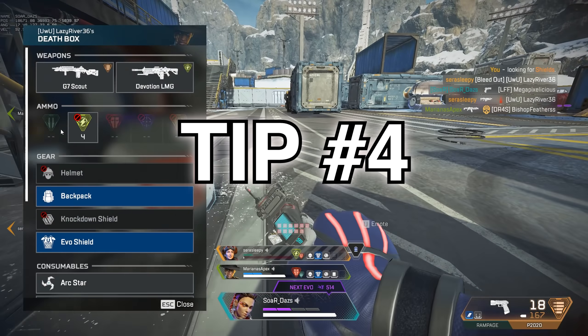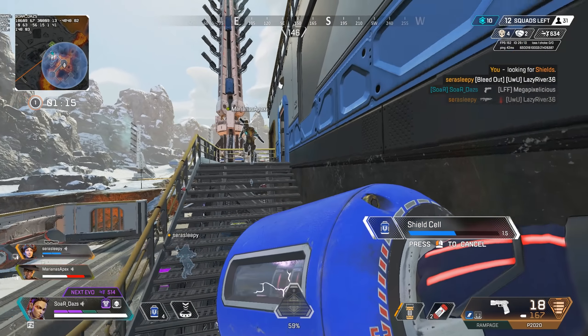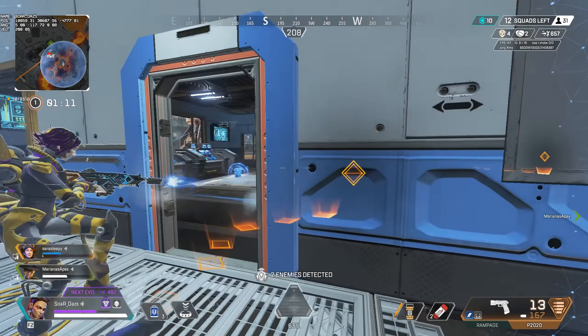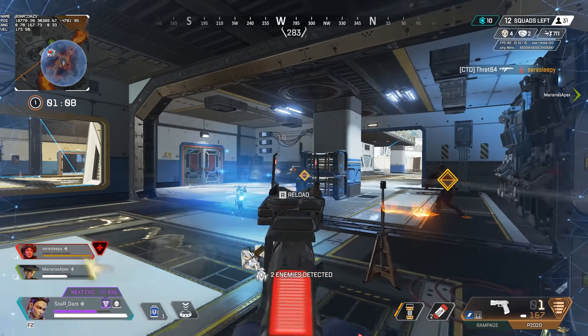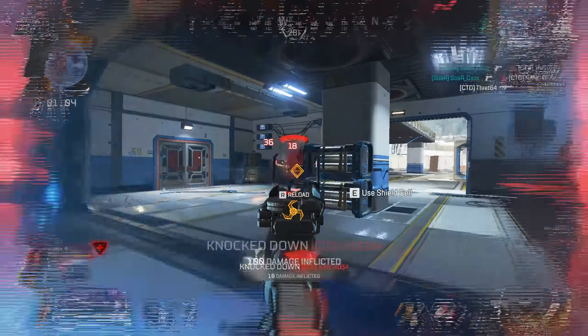Tip number four: use your abilities. Lifeline can go res, then go for an armor swap to drop for a friend, drop a healing drone, and battery right after for her armor. This is tons accomplished within seconds, and even if the team is trying to third party, it causes them to be at a major disadvantage.